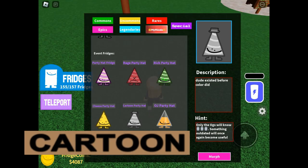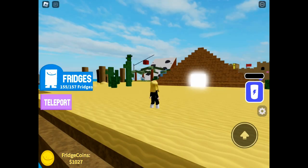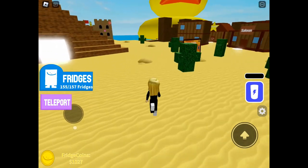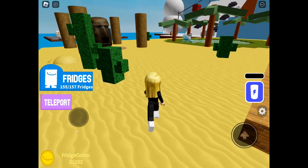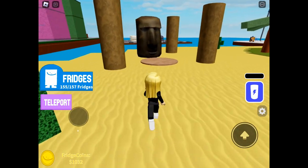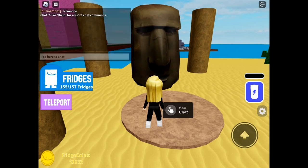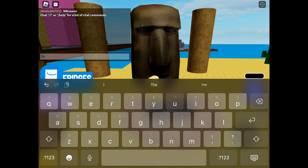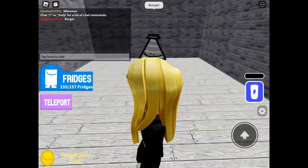The next one is the Cartoon party hat. If you remember previously in the game, to get the Moai fridge you had to say 'burger' to it. Now to get this party hat you have to give it a burger and an orange juice — they've reverted to the previous way to get the Moai fridge. So go into your chat and put in 'burger,' and there we have the Cartoon party hat.